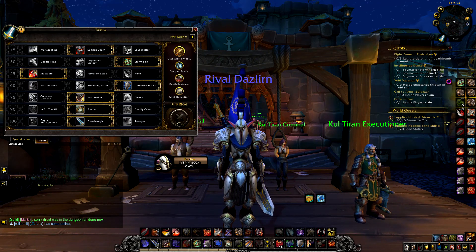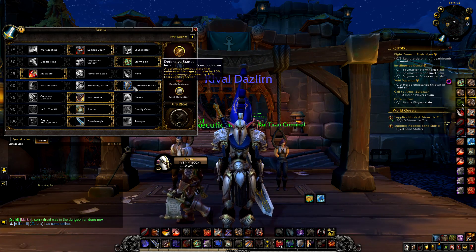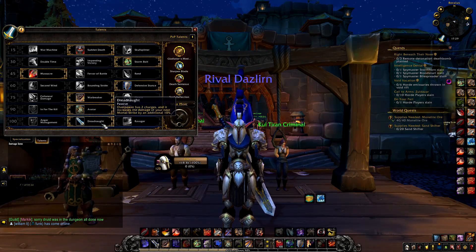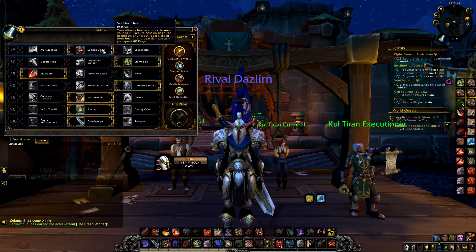So for the Mortal Strike build I use Sudden Death, Storm Bolt, Massacre, Defensive Stance, Warbreaker, Avatar, and Dreadnought. The reason why I use Sudden Death is because I find it to be the most useful out of the three.